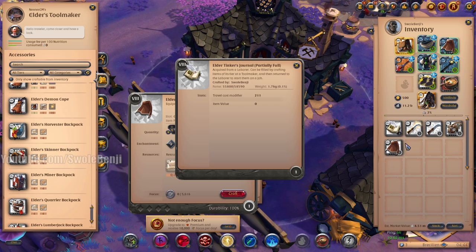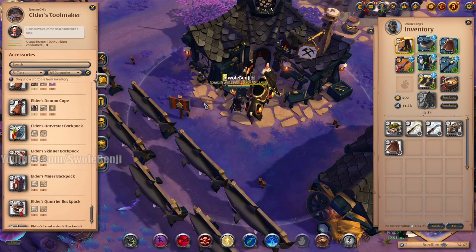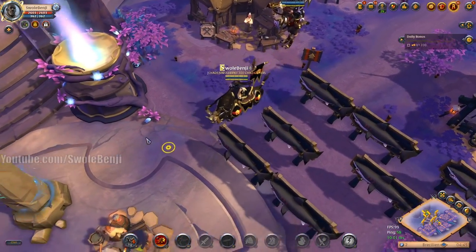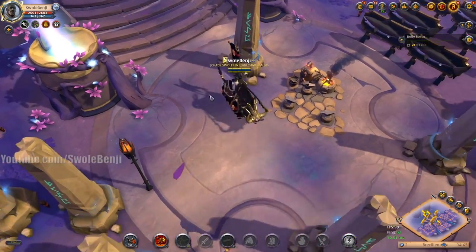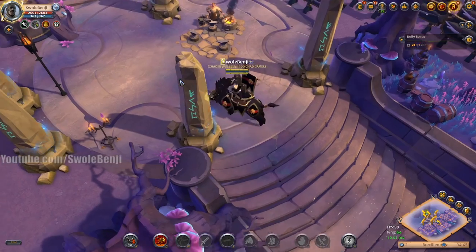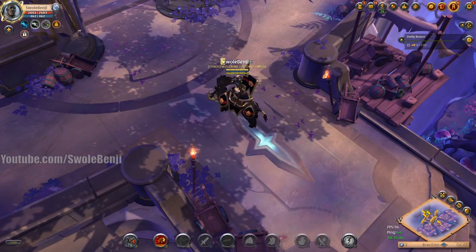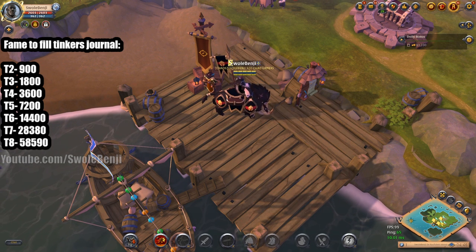Whatever fame is left over spills into the next journal. We craft another cape and there we go — the journal is filled. Now we turn it in to our laborer and in 22 hours it gives us more materials. That is how laborers work, and that's why you should always be using them if you craft or fame farm — you can always use laborers to your advantage.